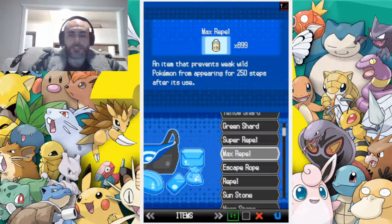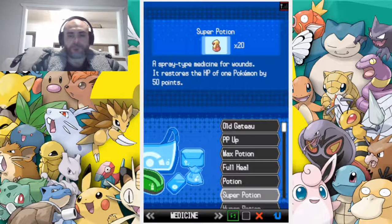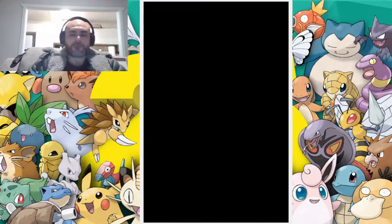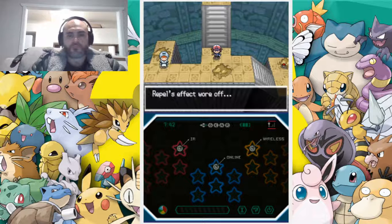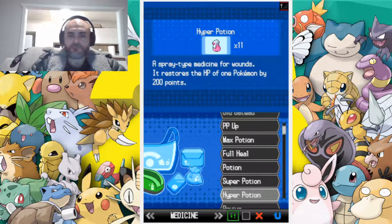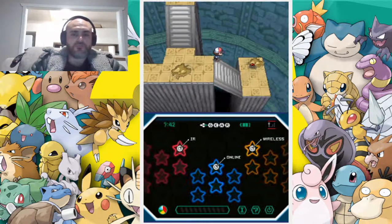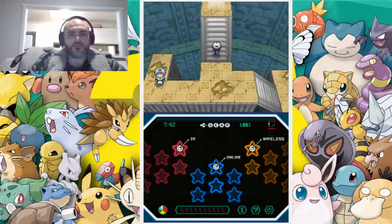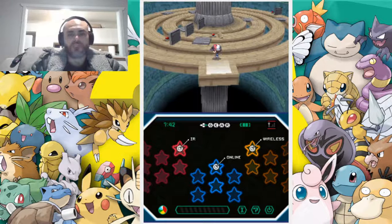Let's heal up. Our Repel wore off, so let's use another — this will stop as many wild Pokémon from trying to get us. Dragon Fang — I think we've already got one, but it's all good.